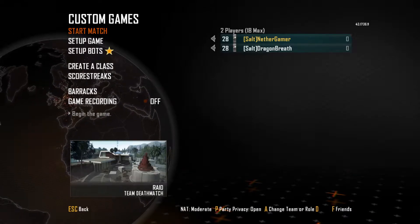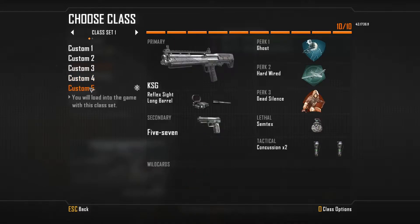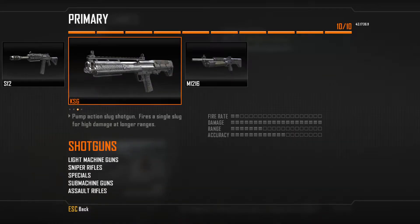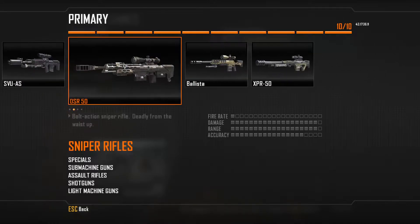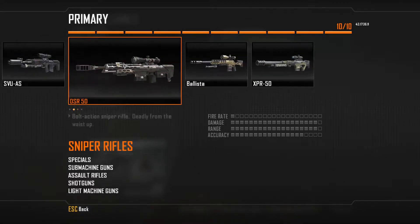Let's generate. What do you think, Theo? I can't really see it. Your 'O' sounded really disappointing. It's probably going to be a shotgun, isn't it? Wait a second — is this a sniper rifle? Which gun is it? I'm looking at it right now. Yes, it's a sniper rifle.